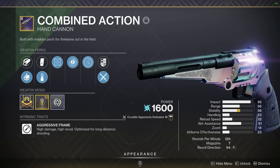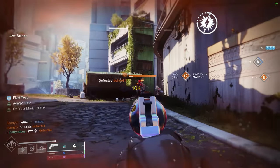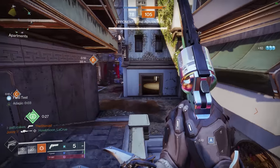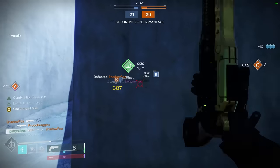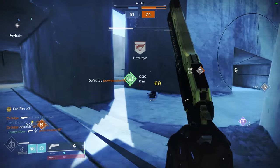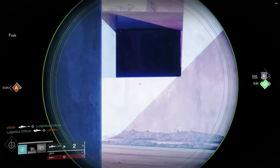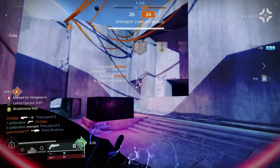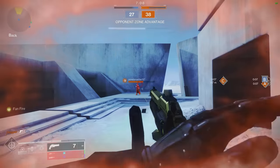Loud Lullaby is essentially a copy of Crimmel's but with slightly worse stats including even worse aim assist. As compensation it gets perhaps better left-column perks, but that's not enough to change the tier ranking so it's staying in B tier. Combined Action is another similar hand cannon but in the energy slot — it's the first 120 to get Adagio, which gives it more range and enables it to 2-tap just like Kill Clip, but at the cost of rate of fire. It's a pretty jarring difference in feel with and without Adagio. Our last entry in the B tier is the Last Word. Without a doubt it's an iconic gun but its range is pretty limited. You're basically at the mercy of SMGs if you choose to use the Last Word, and that's a bad situation to be in these days.